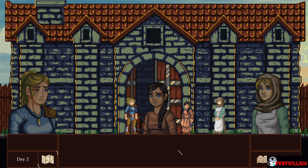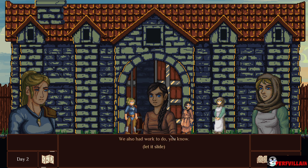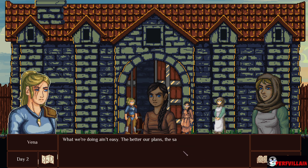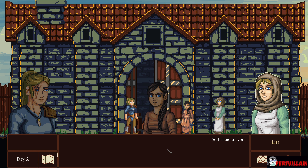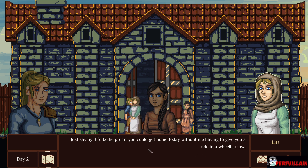And what about you? No work today? Stabulous can survive for a few hours on his own — I need some rest anyway. I had to prepare the entire dinner, for you too. Well, what we're doing isn't easy. The better our plans, the safer we are. So heroic of you. Just saying — it'd be helpful if you could get home today without me having to give you a ride in the wheelbarrow.